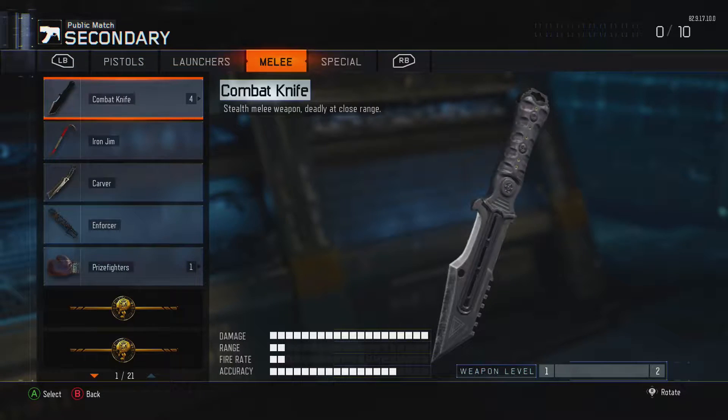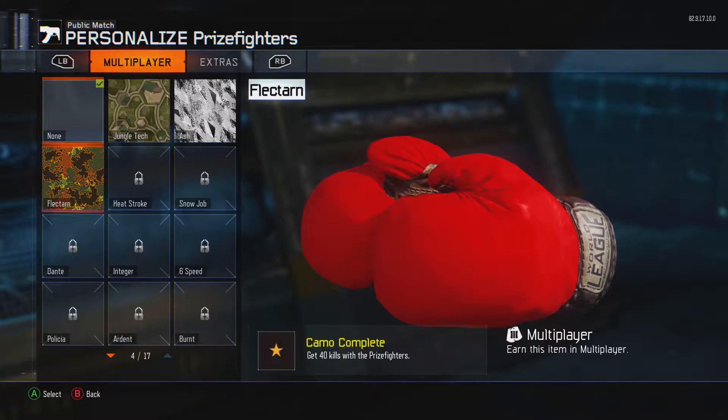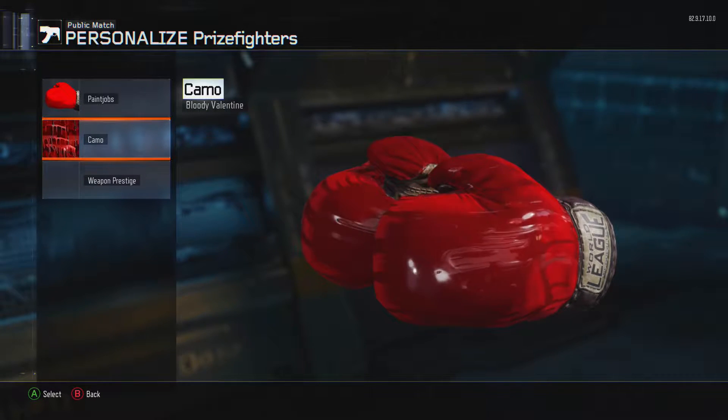We're going to come in here, equip the prize fighters, then equip our valentine paint job, and also equip the bloody valentine camo on it too. So there you go.